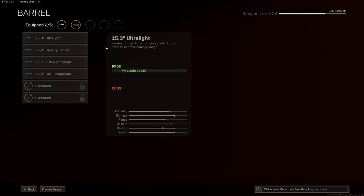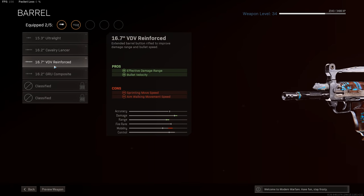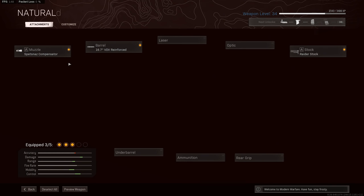Then for the barrel, you want to take the VDV Reinforced one, giving you additional damage range and bullet velocity. And that's going to help the Groza push out of the mid-range and a little bit into the long range. I found the Groza to be extremely good for tap fire — just a few rounds in each burst, the recoil is almost non-existent. So adding some extra damage range and bullet velocity here, that's going to allow you to tap fire at longer ranges.